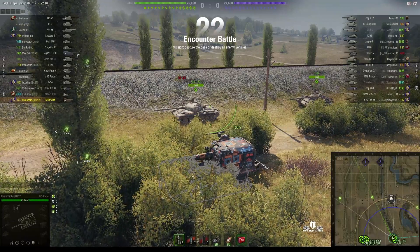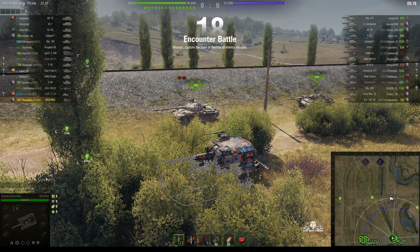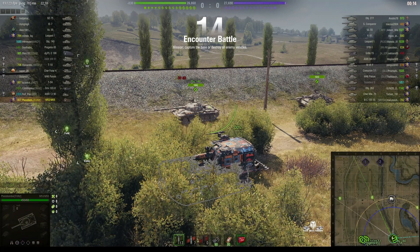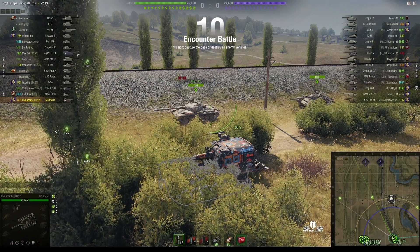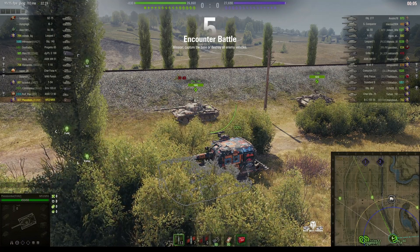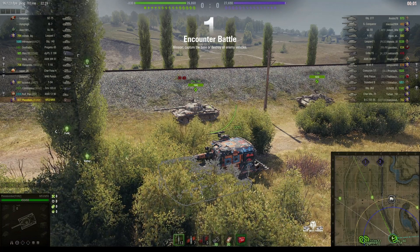Welcome back to What Arty Nibs for General Disturbance. This is an M53/M55 hidden in the bush, located on the south spawn of Prokhorovka Encounter, and this one is under the command of Photobomber. The last time we saw him he was on the same map but in the AMBT, and this time he's decided to play the arty.